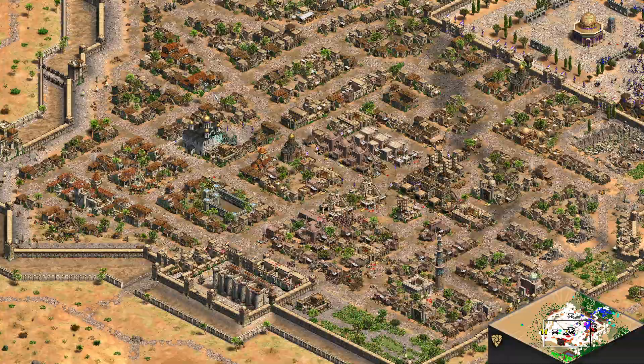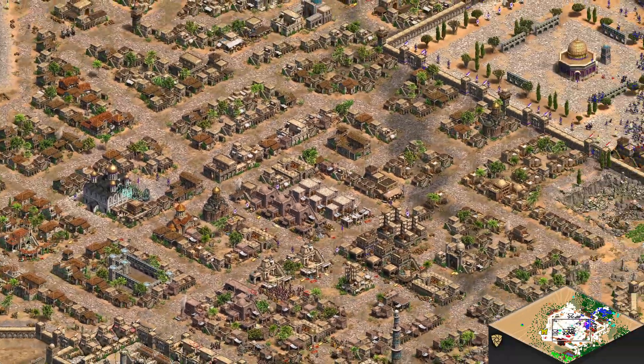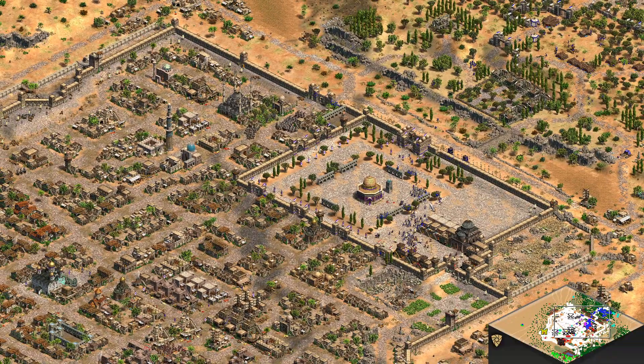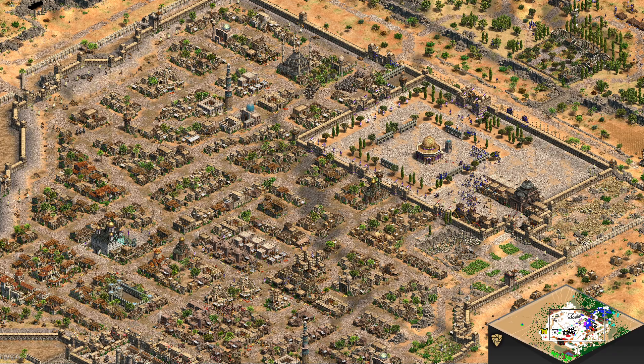Cyan was capturing one area while we launched a rapid, extremely quick assault on three of the most important points: the Dome of the Rock, Al-Aqsa Mosque, and Church of the Holy Sepulchre. Well, I hope you had fun watching that — I'll see you guys in the next video.